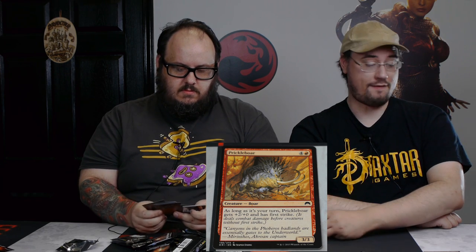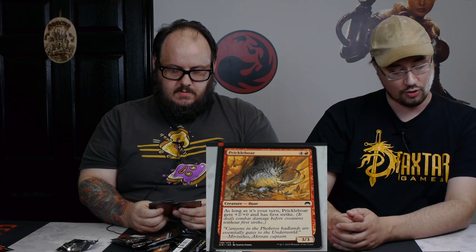We've got some commons. I'd like to talk about the flavor of Prickle Boar — I like cards with great flavor. The Prickle Boar has this idea of being sleeping but if you go to poke it, it comes out of its cave and it'll hurt you. As long as it's your turn, Prickle Boar gets plus two, plus zero and has first strike. Five mana — only one of which is red — for a 5-3 first striker on your turn. I'll take that. When else are you going to use a 5-3 first striker? Great flavor on the card, love the artwork. The flavor text says canyons in the Forberos Badlands are essentially gates to the underworld because these creatures are living there.